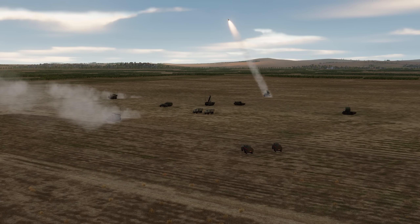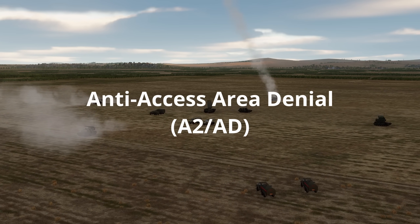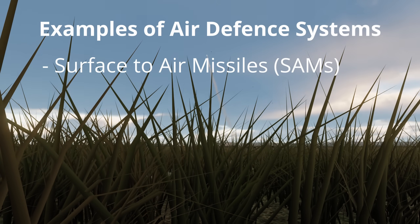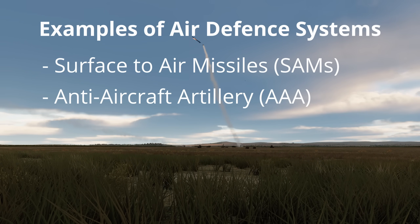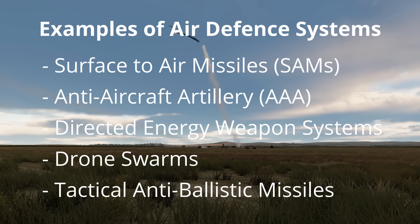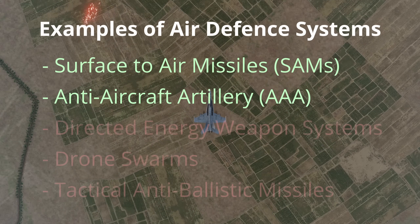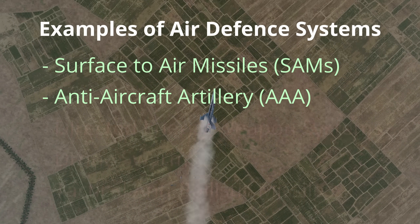An air defence system is a blanket term for a range of different techniques to provide anti-access area denial or A2AD. This may be in the form of surface to air missiles or SAMs, anti-aircraft artillery or triple A, directed energy weapon systems, drone swarms or tactical anti-ballistic missiles. In DCS World we only have SAMs and triple A as the two types of simulated air defence systems, so these will be the ones I will cover in this video.